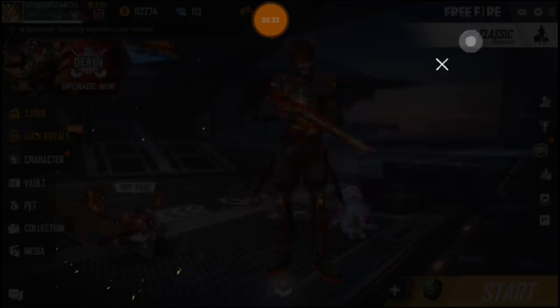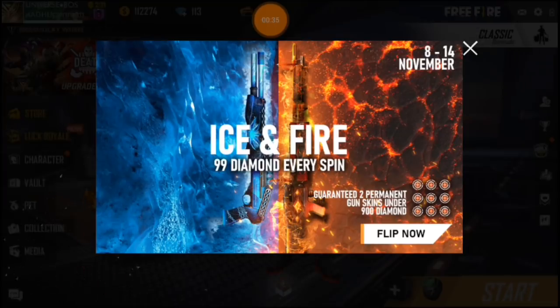Ice and fire — 99 diamonds every spin. M60 and spar 12, this is the diamonds per minute.